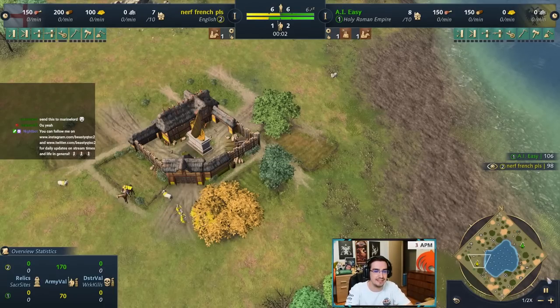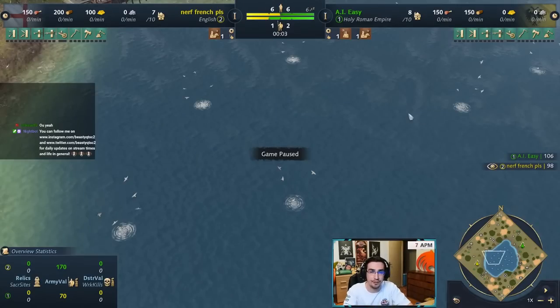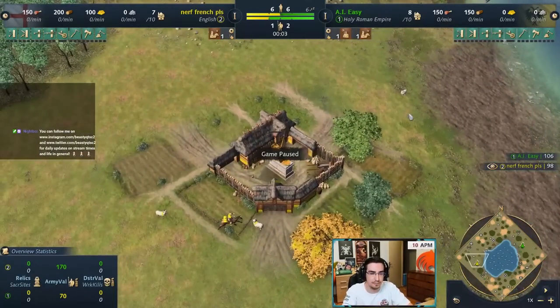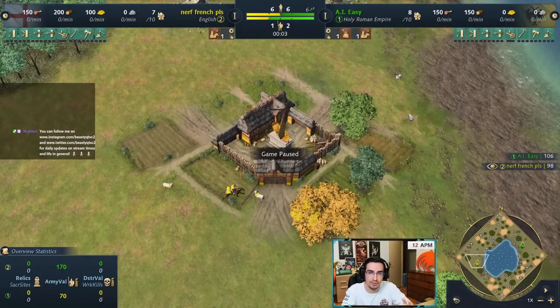I'm showing English first, played against an AI. I'll talk a little about water combat at the end, but mainly I'll show you the small differences in build order for each civ, what that civ's strengths are, why you should play it on water, and what it's good for.